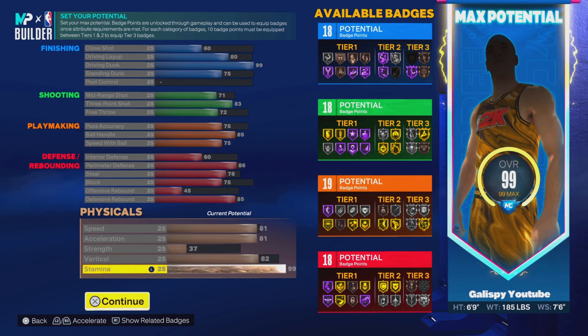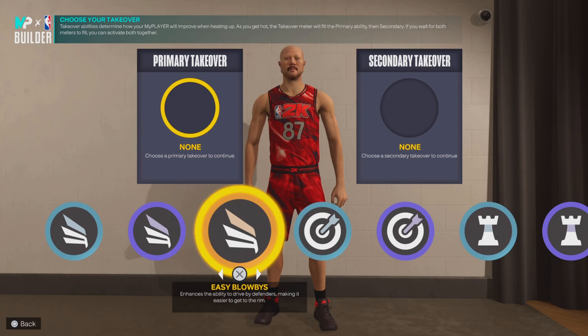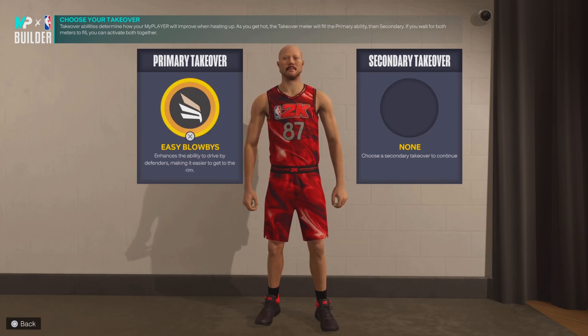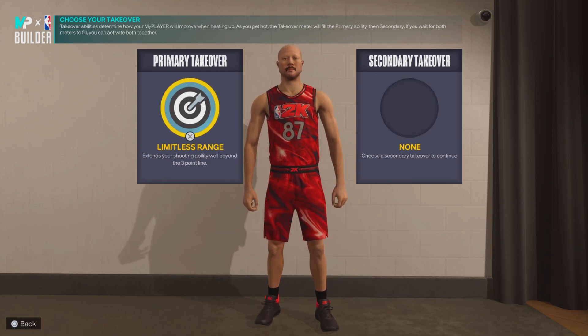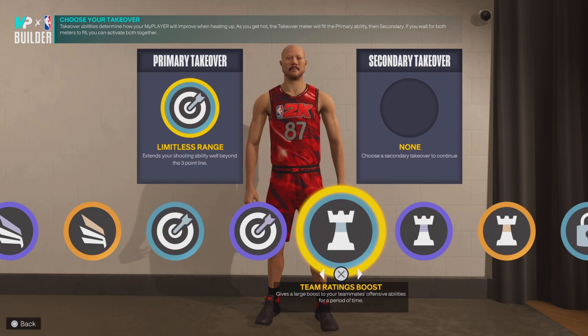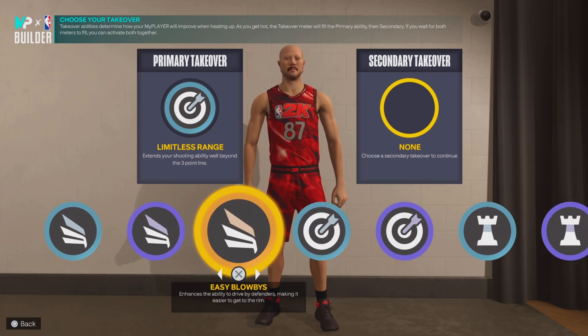This is what I believe is the best 99 dunk 6'9" build. If you've played prior seasons and have extra badges, you're going to be able to place those exactly where you want them — I'm not going to tell you where to place those because everyone's different. Easy Blow Bys is one of the best slashing badges in the game — it's going to give you an extraordinarily large green window for contact dunks. Unless you already know how to stick dunk and contact dunk consistently, Easy Blow Bys is what you want to use for this build.